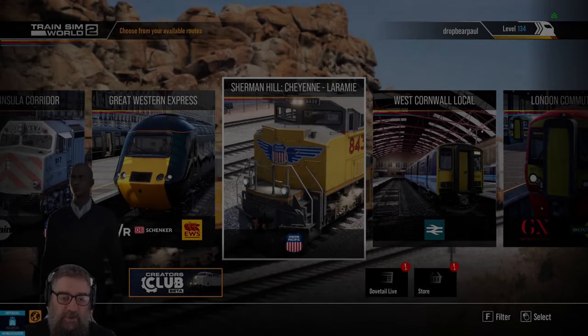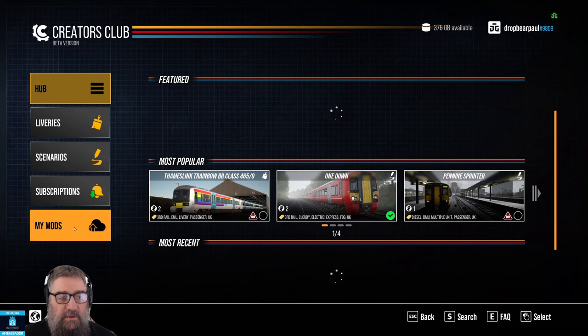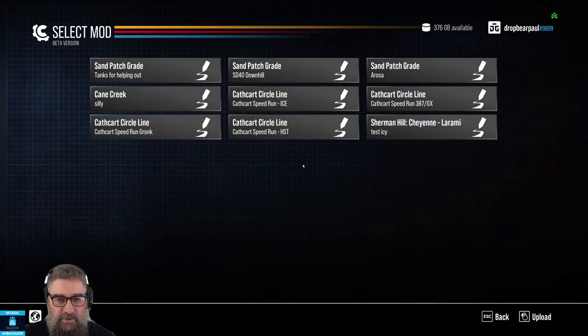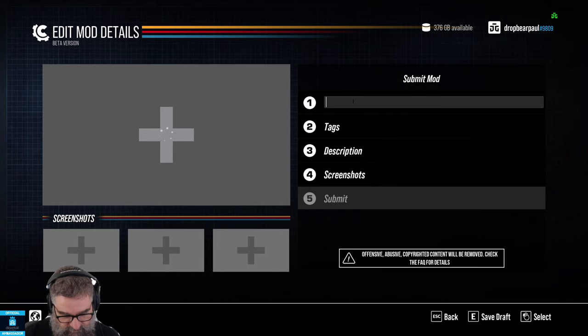So you want to share one of your scenarios. I've just made one for Cathcart Circle, which is a speed run for the HST. Let's go into Creators Club Beta, then My Mods. I've already put up a few — the Gronk, the 387GX, BR406, and a scenario on Sand Patch. Let's pop in — this one: Cathcart Circle Speed Run HST.